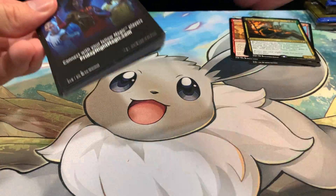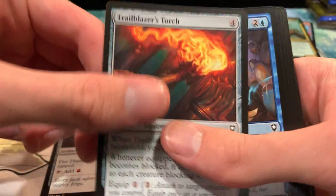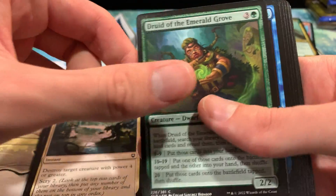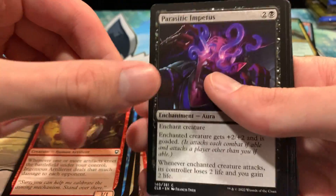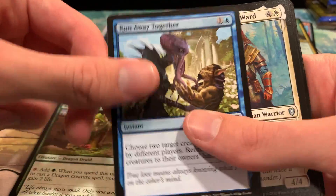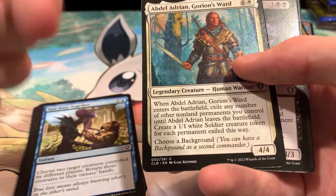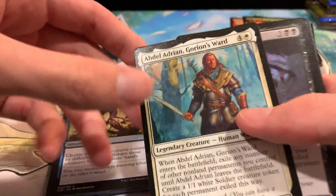I'm actually not upset with this one. That Battle Angels of Tyr is really pretty. We got Fire Diamond, Trailblazer's Torch, Kenku Artificer, Tiamat's Fanatics, Armor of Shadows, Guiding Bolt, Druid of Emerald Grove, Contact Other Plane, Ingenious Artillerist, Parasitic Impetus, Pegasus Guardian, Skilled Nurturer, Run Away Together. Abdel Adrian Gorian's Ward — really fun commander to play around with. He's kind of a board wipe deck — super fun since he can protect all the permanents you control by exiling them under him, which is really cool.